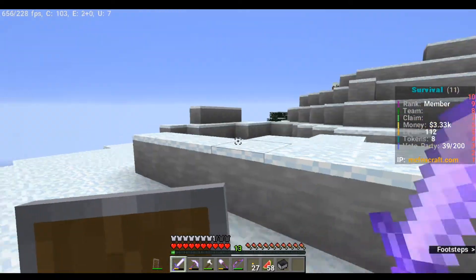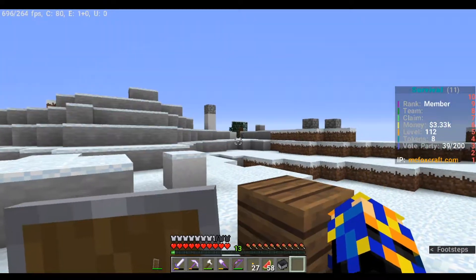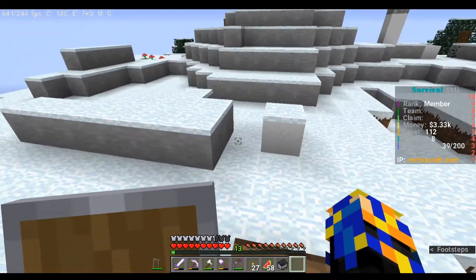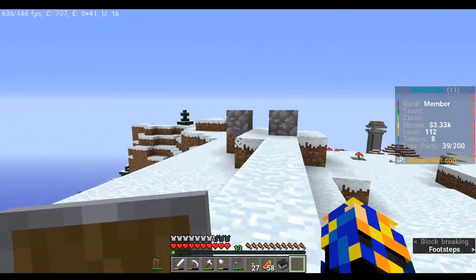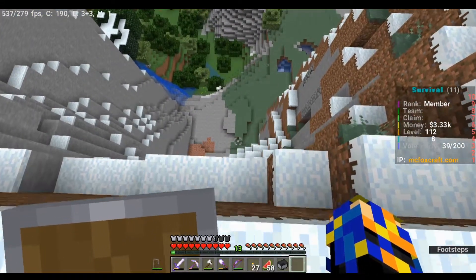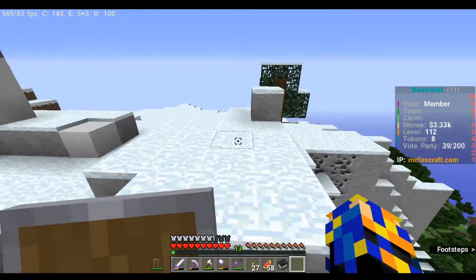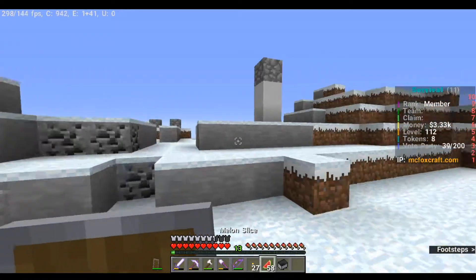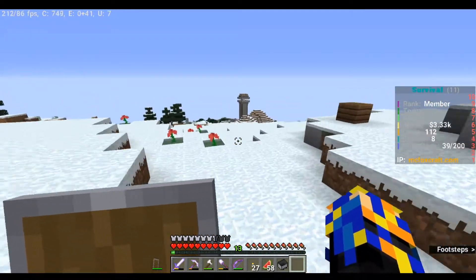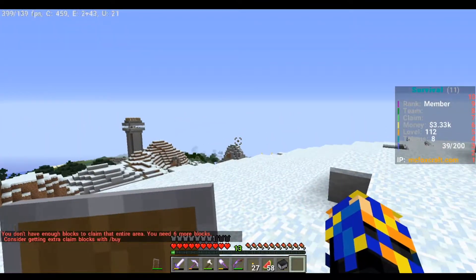Is that diorite? I remember — I think I mentioned it in the last Foxcraft video — me and Finnilin had this little PVP battle up here and we placed these blocks: diorite, cobblestone, another diorite, and some cobblestone before we both fell off this edge and died. I think that's a remnant of it. Not sure what that is either. I'm not sure what we're gonna do on top of the mountain yet, but probably like a museum or something. It's not in my claim — I need six more blocks.